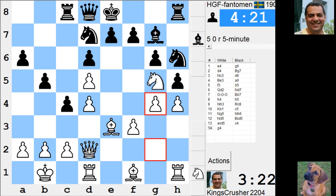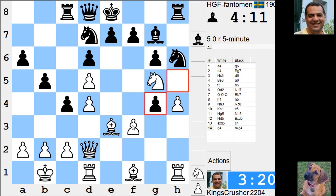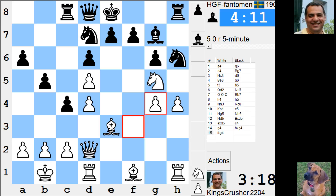He hasn't castled or anything yet. If I can open up this position — protecting d5. c3 yes, but it kind of weakens some light squares. Are things a bit more tactical now? I think I'm going to take on this f-file. Knight g4, bishop f4.